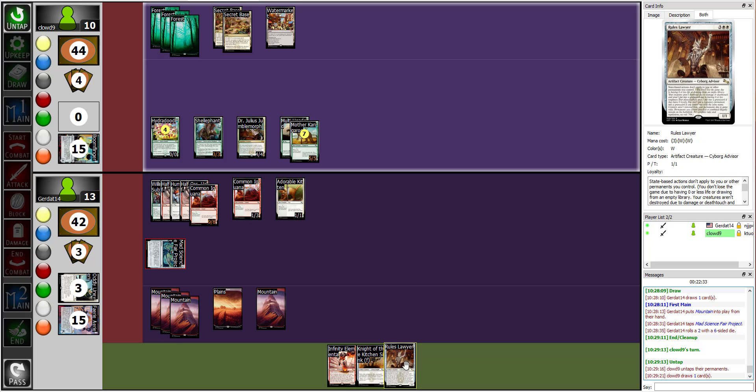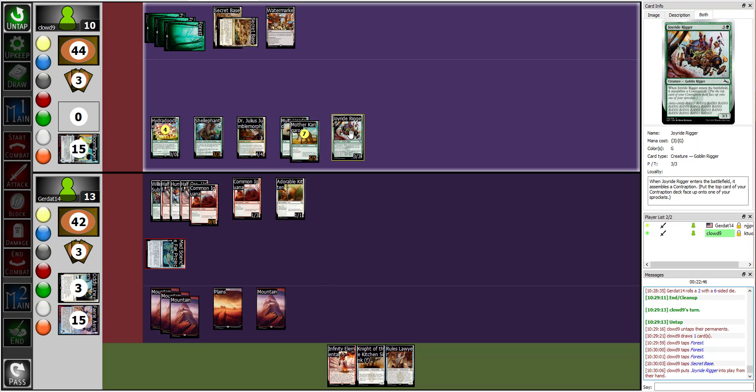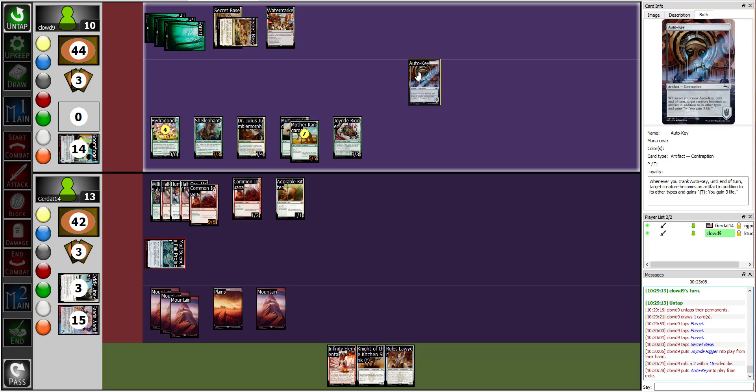More like being blown to smithereens. I have a serious quandary but I'm going to do it — I'm going to pay four mana for the Joyride Rigor. When the Joyride Rigor enters the battlefield, it assembles a contraption. Roll a 15-sided die. The result was a two, so I look at the alphabetical order of my cards and get the second card — it's the Auto-Key. I'll put it over here with my contraptions.